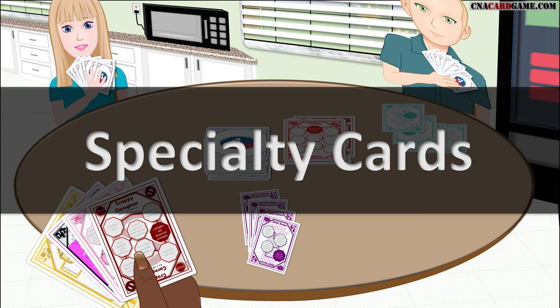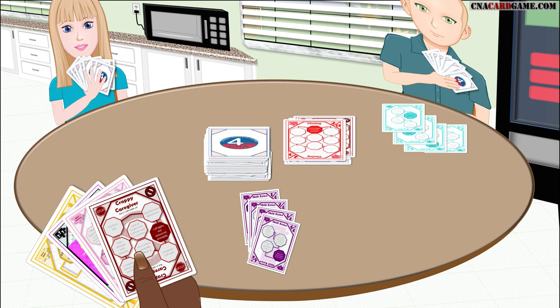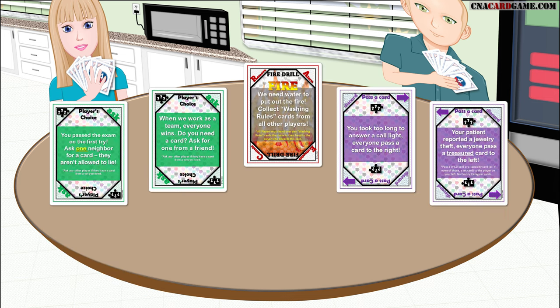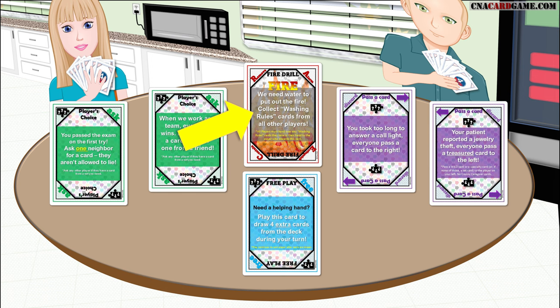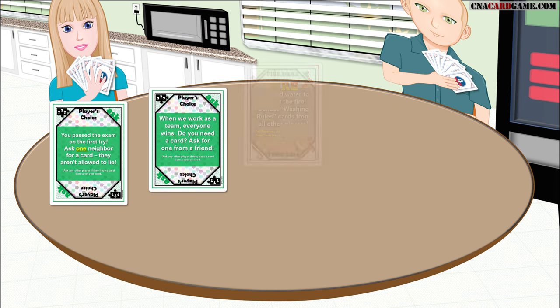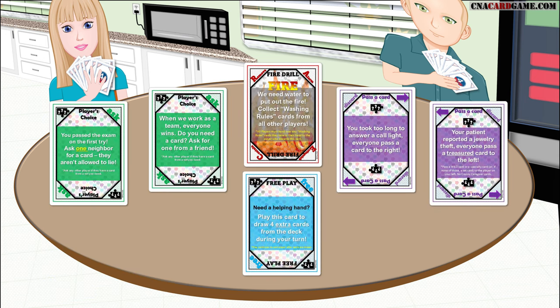Specialty cards. Now that you have the basics down, let's spice things up with some specialty cards. There are six different specialty cards and the cards themselves will tell you what to do. All of them are played as a discard, which will initiate the action. All of these cards will help the person who discards them, but they will do so in different ways.